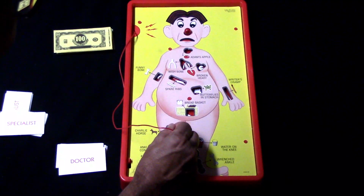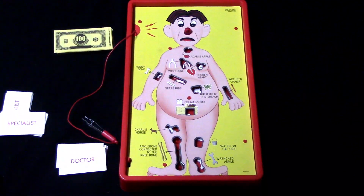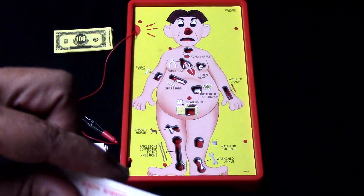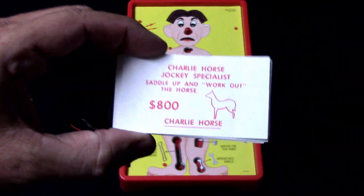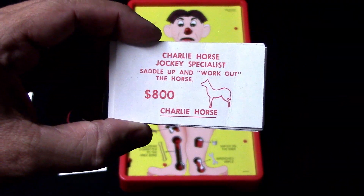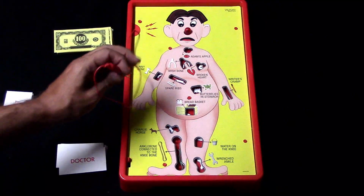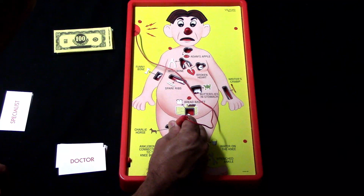Say it's player one's turn and the card is the Charley Horse. I'm trying to get it out — I just hit the buzzer, so that ends my turn. Now everyone's going to look at their specialist cards to see if they have the Charley Horse. Let's say player two says 'I happen to have it,' so now player two gets a chance to try to get the Charley Horse out and, if successful, gets double what the doctor would get.